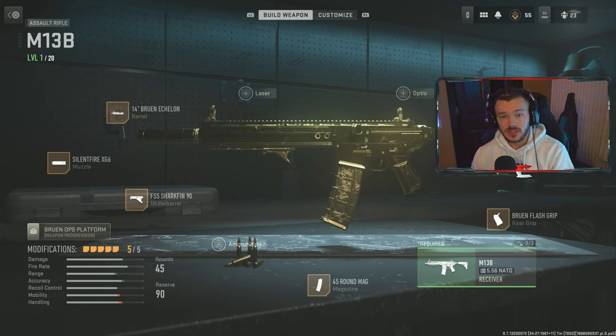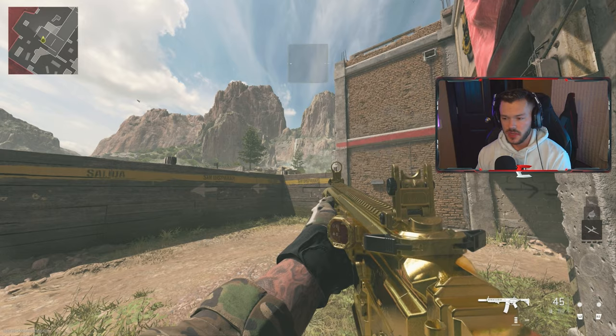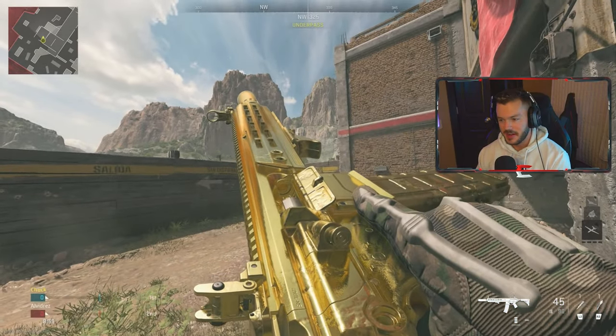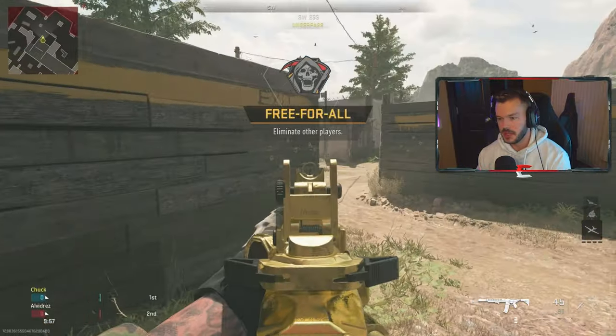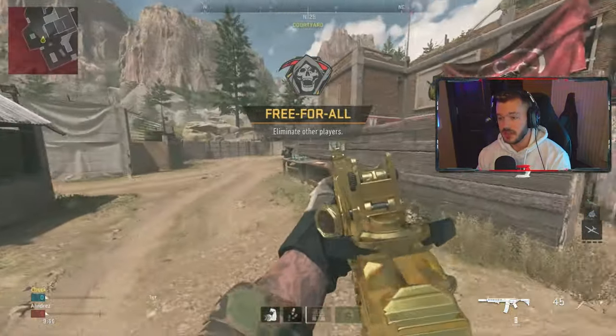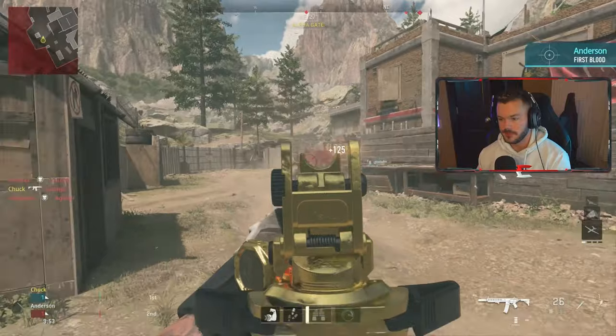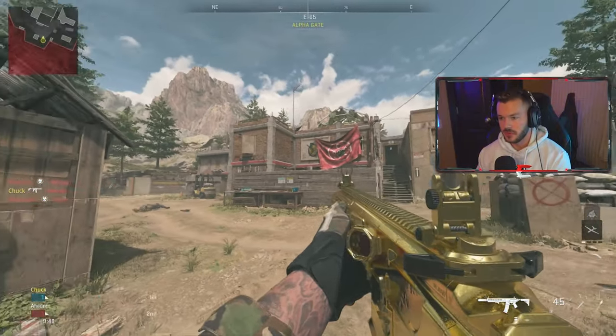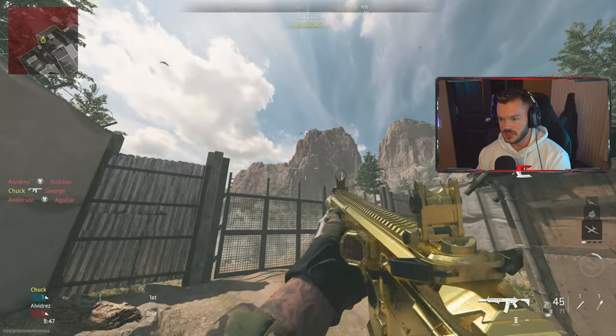We're going to actually jump into some Shoot House and see what it actually feels like here in Modern Warfare 2. We have indeed loaded into Shoot House. We're using the inspect animation. This looks like a beautiful, beautiful gun. And we of course have some bots on here because this is not live yet. But this is indeed how Shoot House looks in Modern Warfare 2. Quite a different scenic change, I will say.